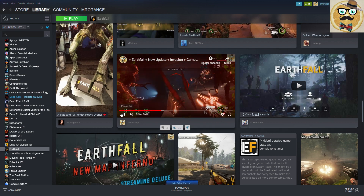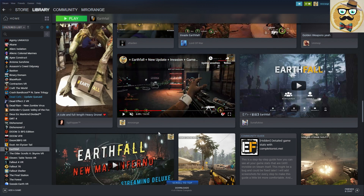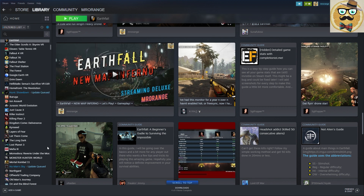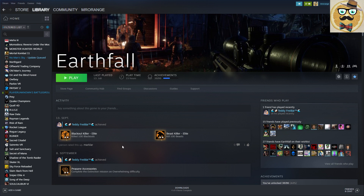In most western countries you should have fast enough internet to handle this new Steam client, and I'm sure they're also working on optimizing it for lower internet connections so you don't need the highest speed. Those are the most important features of the new Steam Library open beta - you can easily join it now and be part of it.